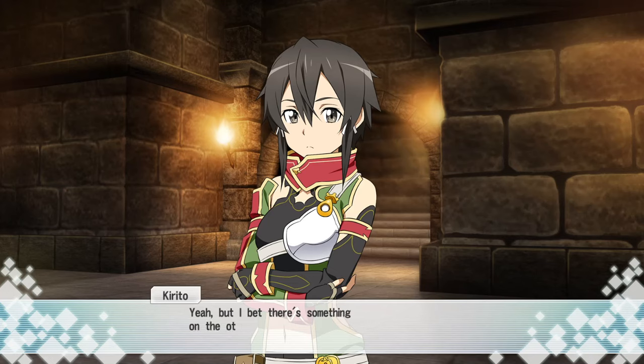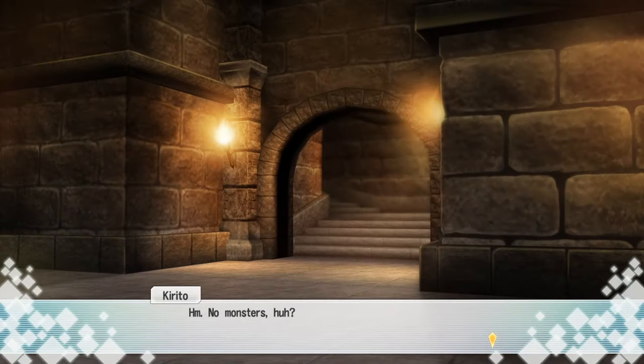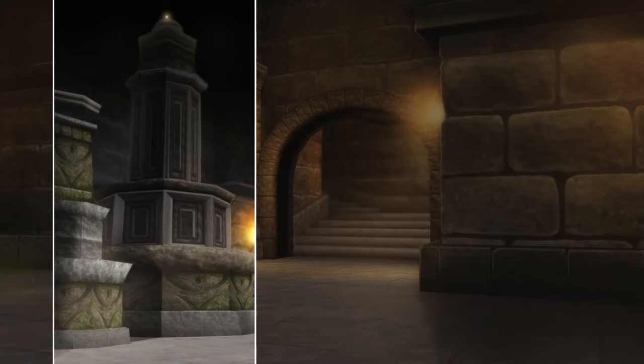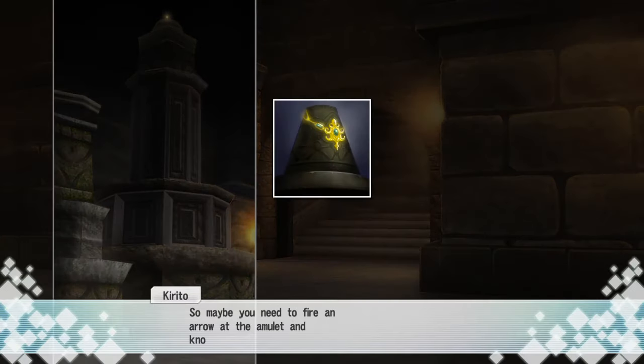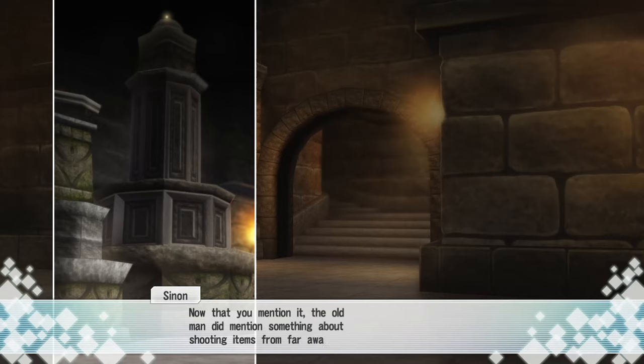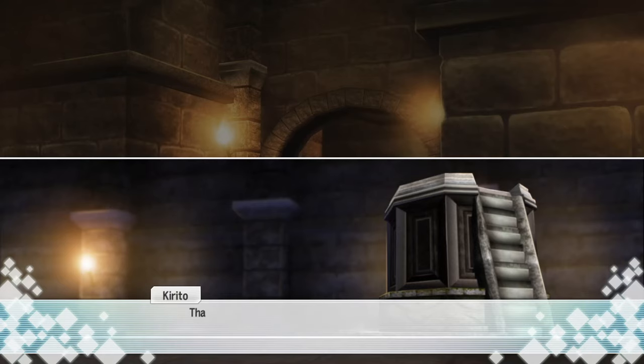Shall I open it? Yeah, but I bet there's something on the other side, so be careful. Okay, I'm opening it now. No monsters, huh? Look, Kirito, on top of that altar. Is that the trial amulet? Sure looks like it, but it's way too high for us to reach. Quest requests always require you to use those skills. So maybe you need to fire an arrow at the amulet and knock it off the altar. Now that you mention it, the old man did mention something about shooting items from far away. And there's a platform over there that'll give me a nice clean shot. It'd be hard to hit the amulet from below.